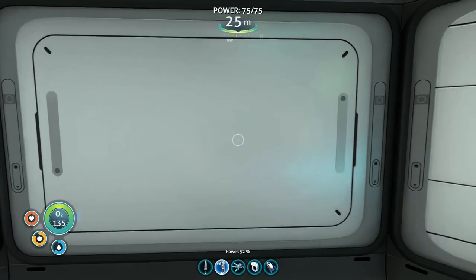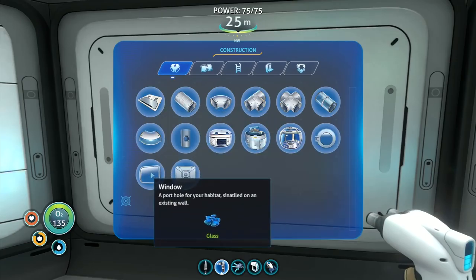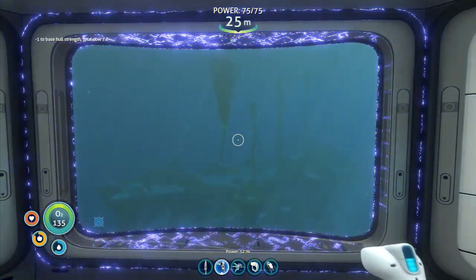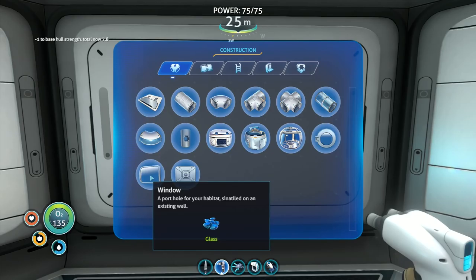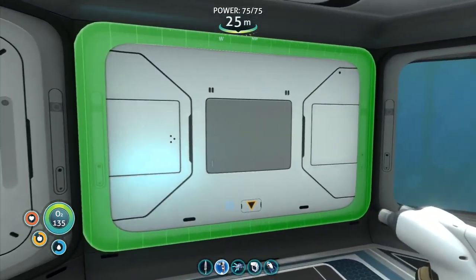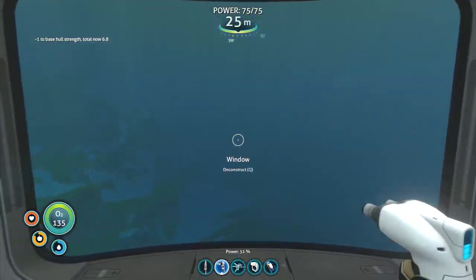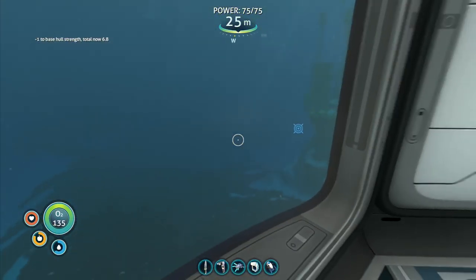Before I do that, I decided I'd like to have some windows right here in this habitat. So we're going to go for a window right there and put it right there like that. We just need a piece of glass. There we go. Now we're talking, and I'm going to do another one right over here. I'm going to keep that one for extending out, but this one here is going to become a window. And there we go. That is just gorgeous. Beautiful.